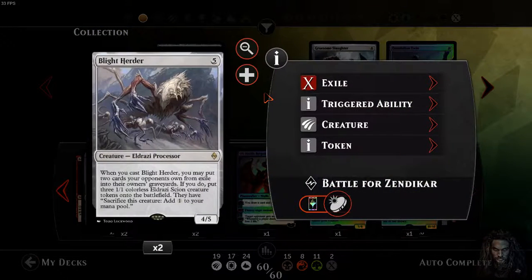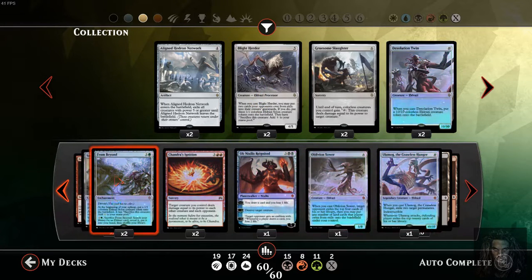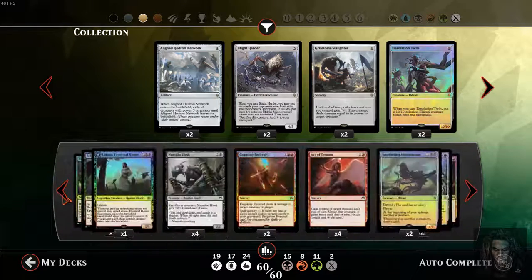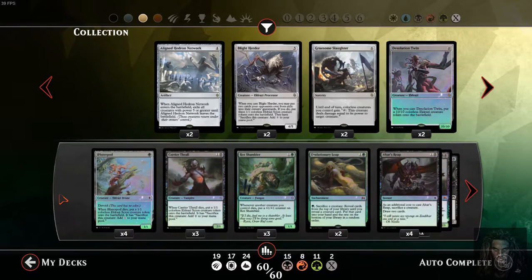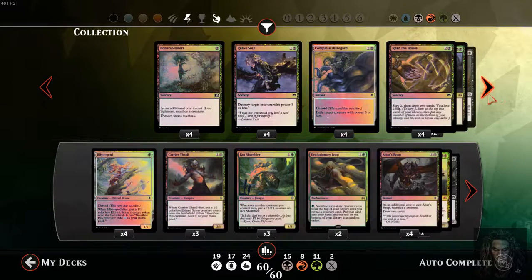There is something I did want to point out to USCX: Blight Herder. Whenever you cast him, you exile 2 cards from your opponent's graveyard, and if you do, you get three 1/1 Eldrazi tokens. I've been using this a lot in different processor decks. This is probably one of the best processors you could ask for, and in this deck it would be very easy to pull off with early game removal like Complete Disregard.